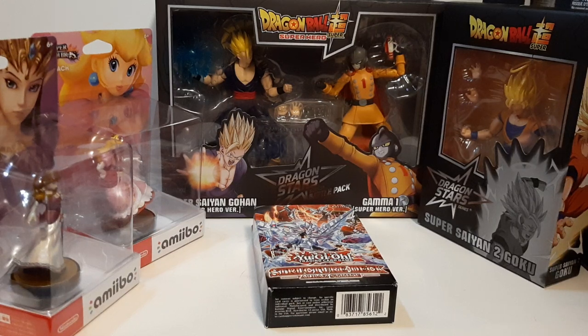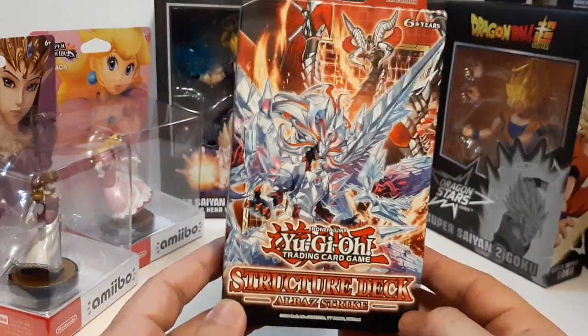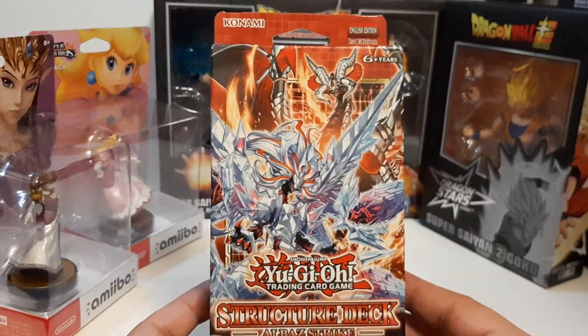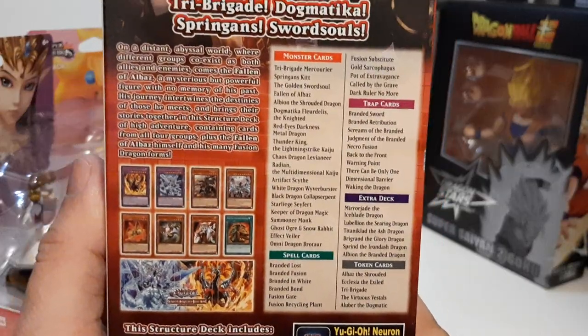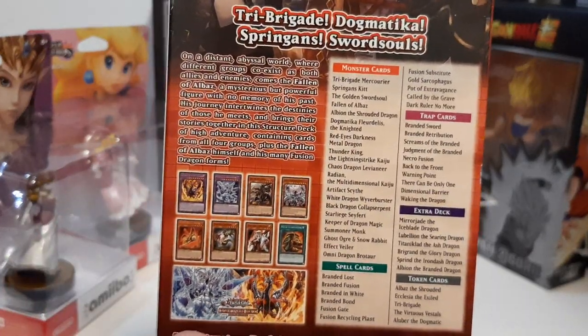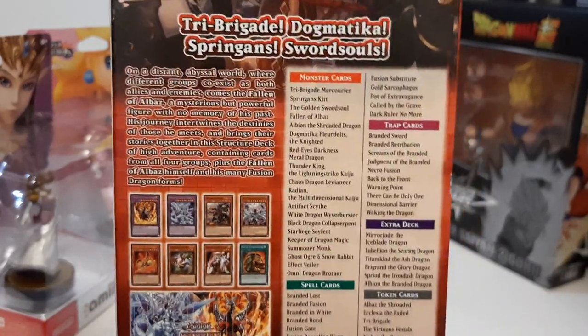It was over the weekend when I got some of this stuff. Let's go with what we got first. First being the structure deck, Albaz Strike. This right here is actually a pretty good structure deck for those who want to get into Yu-Gi-Oh! It was a semi-competitive deck. You got the best cards for a structure Albaz — the basic cards you can use, hand traps, some tech cards, fusion cards that you need. Overall, pretty nice.